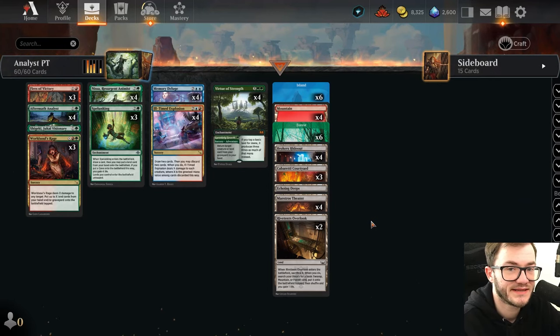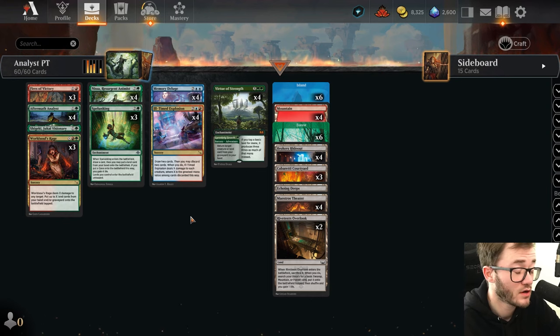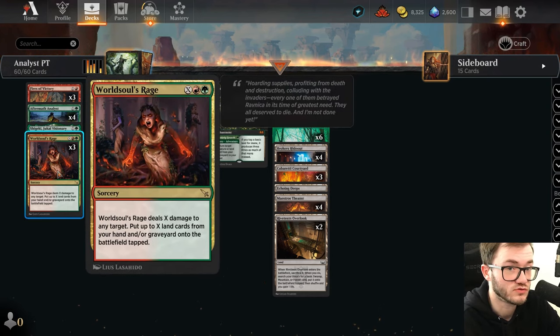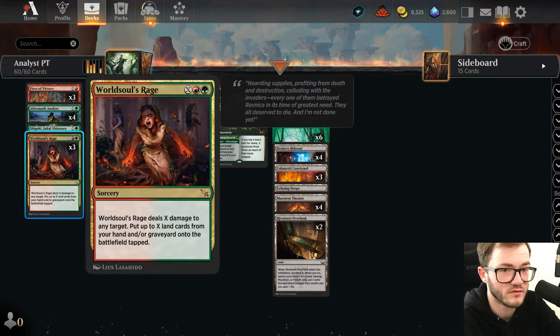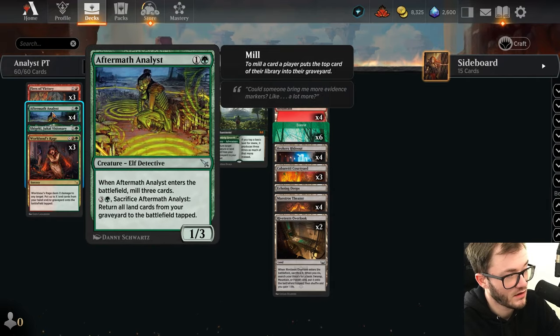Hey guys, Jay here back with another Standard deck. Today we have the Temur Analyst deck - this is the ramp list that ramps, gets a ton of mana, gains a ton of life, and then shoots our opponent with a giant World Soul's Rage. That's pretty much what the deck does, especially in the main deck. It has no other way of winning apart from killing them with a giant burn spell, which is pretty crazy. It's just really good. You have a lot of removal, lots of ramp with Nissa, and we've got the Analyst itself to bring back a lot of lands from the graveyard.